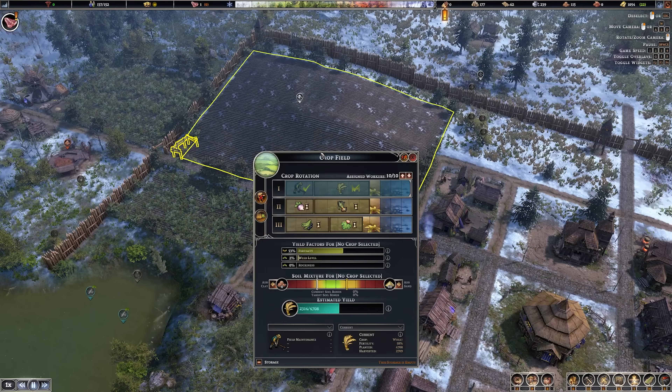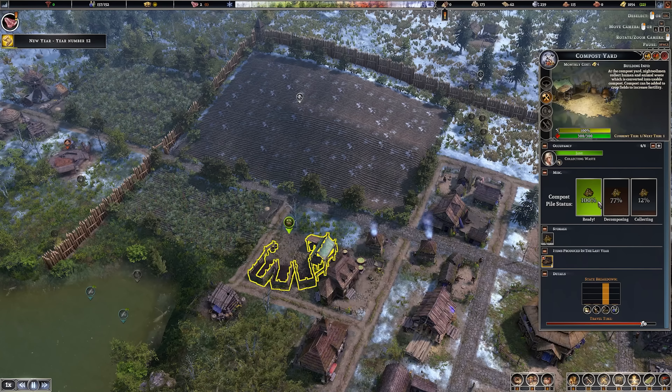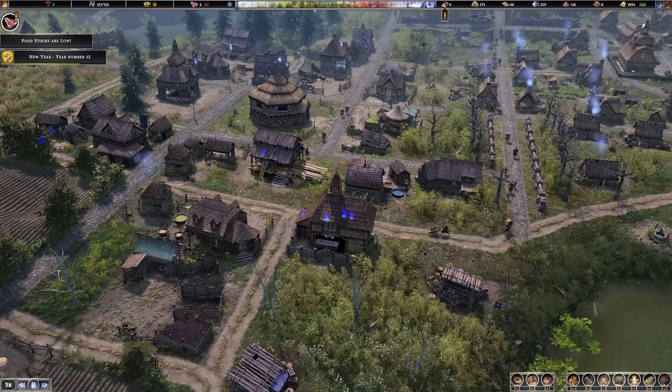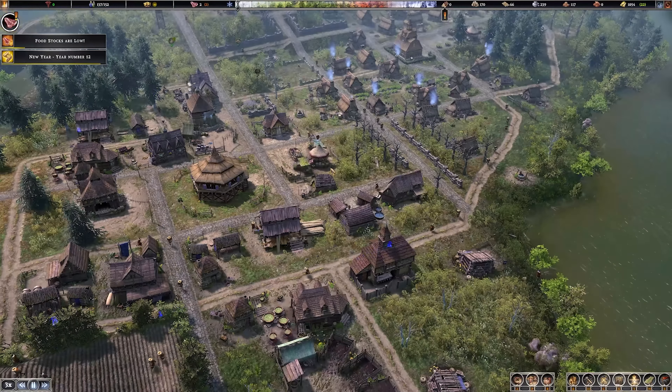We've got some compost that can be spread now. Which field has the lowest fertility? 52% is the lowest so we'll compost that field. Welcome to year number 12 everyone - the village is getting old now! We're growing root vegetables in one field, this field's on maintenance, and this field is going fallow.